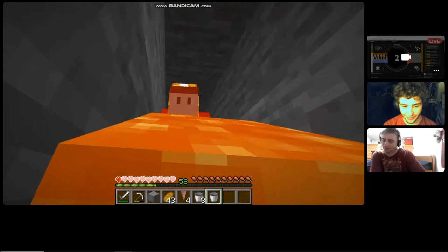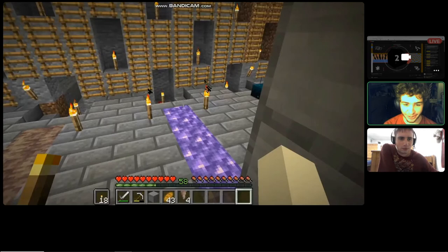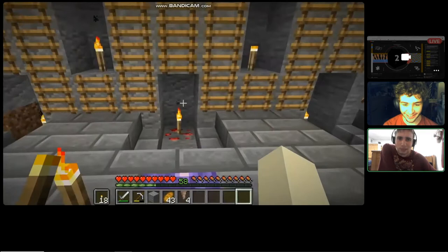I actually didn't know you could use dripstone for that — that's useful! That's why it's called 'How to Play.'